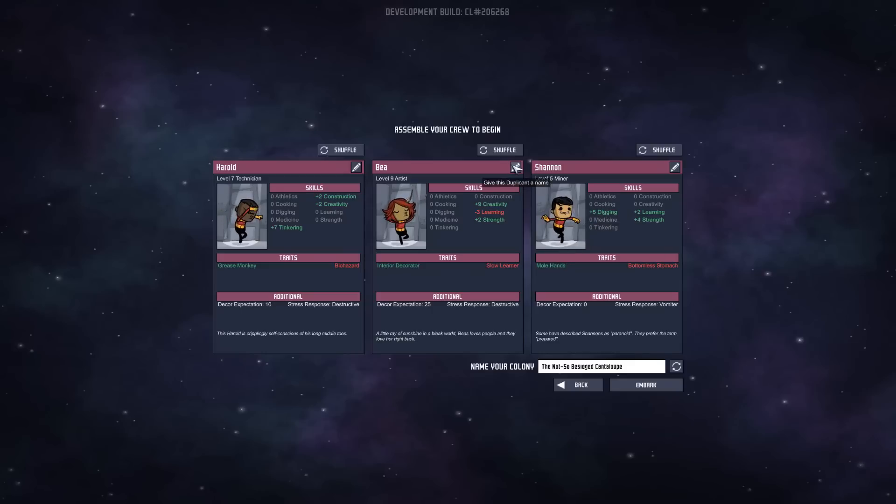I think we'll get Shannon for this — a level 5 miner. A level 9 artist might have been really good, because I don't really know what artists do. Level 6 technician has a lot of good stats, so I think we're gonna stick with him. And I'd actually like another miner — 9 digging, 1 strength. Let's go through a little bit more just to see what we can find, because construction would obviously be good as well. Scientist, physician, cooking and medicine — that might actually be good, because I don't have a cook.